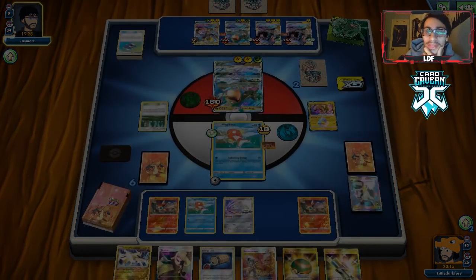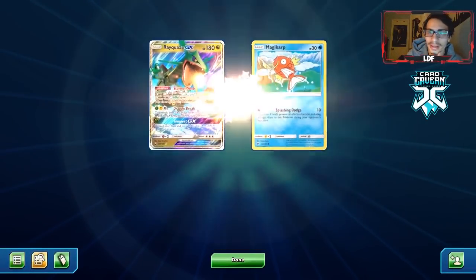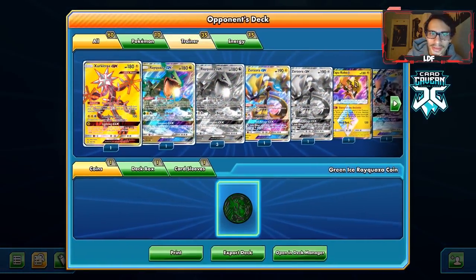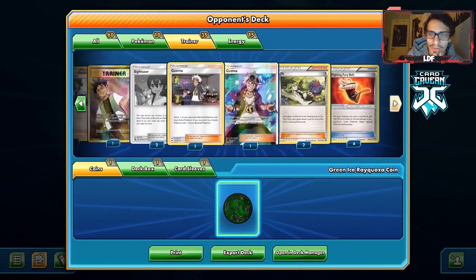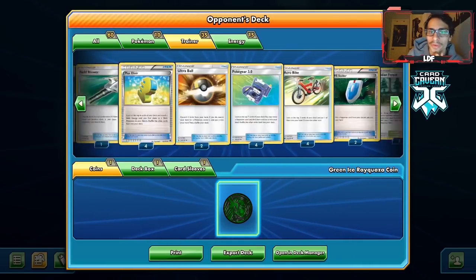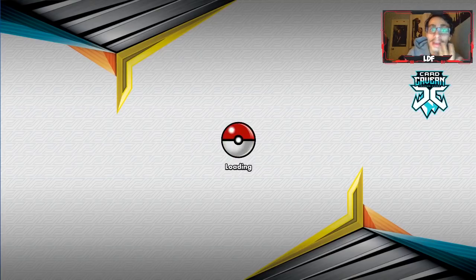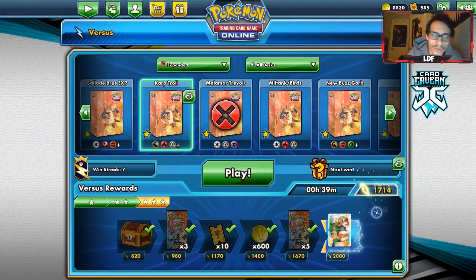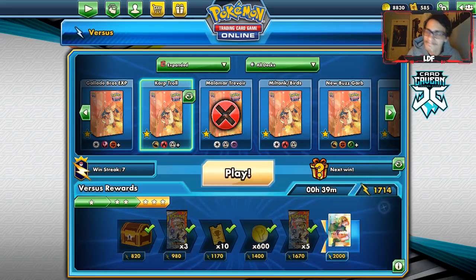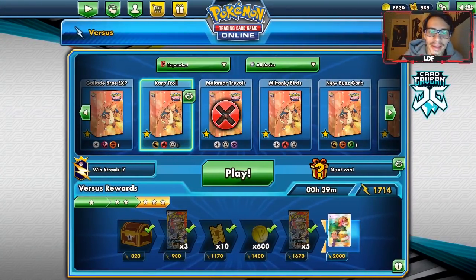They only played two VS Seekers, so clearly not the most refined Rayquaza build. We won either by stalling with Magikarp or with the N play. We could have just won by stalling two more turns. What can I say — Magikarp is just too good. Getting into another match with the Magikarp troll deck. Winning games with the Carp — you love to see it.